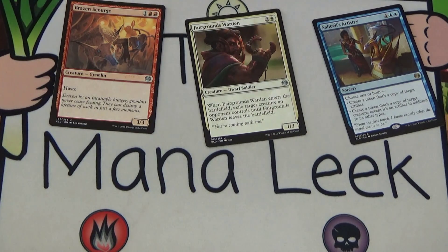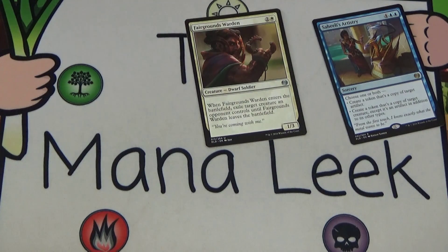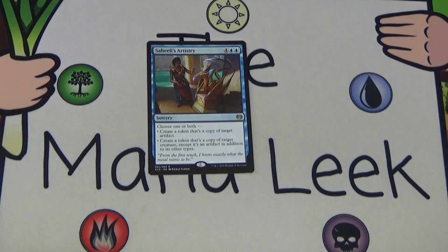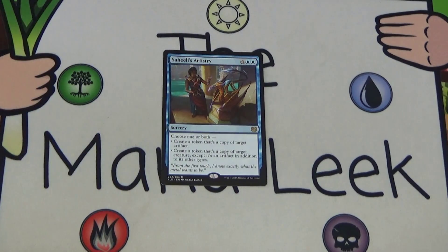So we're looking at Brazen Scourge, Fairgrounds Warden, and we could bring Impeccable Timing back — but spoiler alert, it's not going to be the pick. The pick really is between Saheeli's Artistry and Fairgrounds Warden. Fairgrounds Warden is really solid removal on a body that comes down at three mana. Saheeli's Artistry requires hitting six mana including double blue, and blue isn't as good as we all thought at the start. But the power level is just so high — getting two copies of the best artifact creature, or a copy of the best creature plus the best artifact, is super powerful. I wouldn't fault anybody for taking Fairgrounds Warden — that's probably the safer bet — but Saheeli's Artistry has some serious power. Let me know what you'd have taken in the comments and the poll in the top right corner.